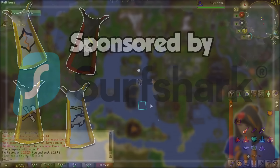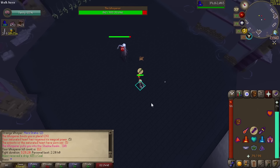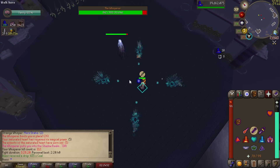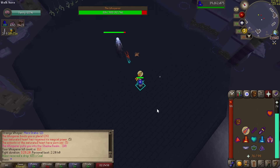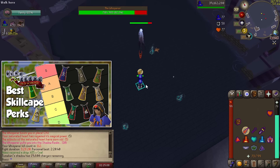We all want 99s in the game, right? Whether it be your favorite skill, a 99 to flex on your friends, or simply because it matches your fashionscape and you want to look cool in a 2007 version of a 2001 point-and-click browser game for children. Whatever the case, skill capes come with nifty passive effects that make them useful not only when training their respective skill.